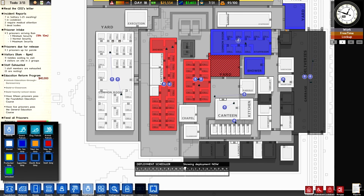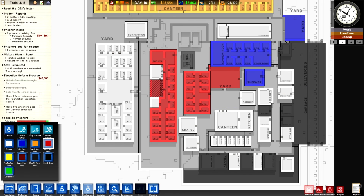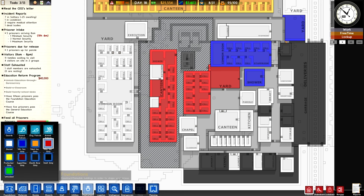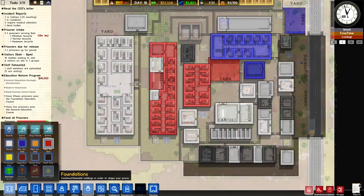I try to keep them located in one place. That canteen should be max security only. So they will stay in these cells, eat in that canteen, and exercise in that yard — and that's about all they do.